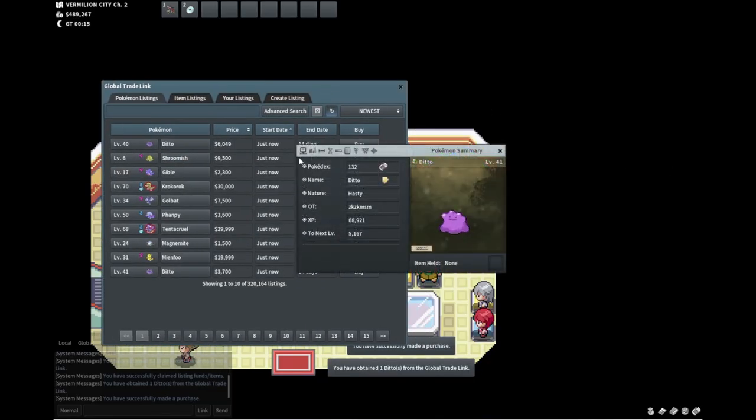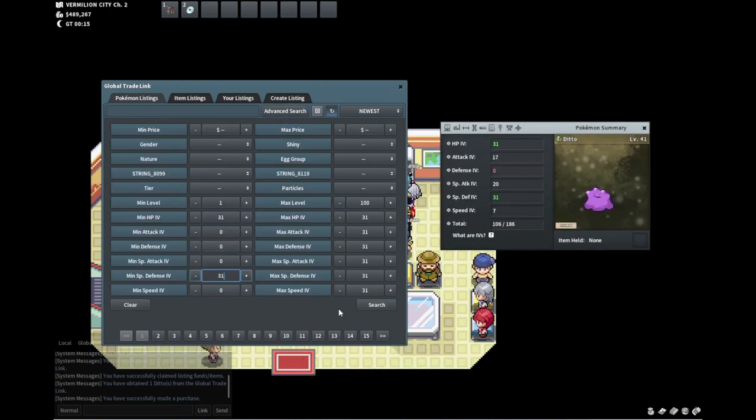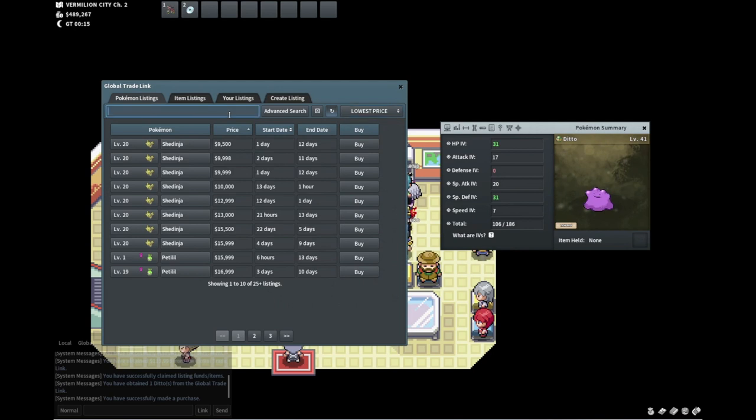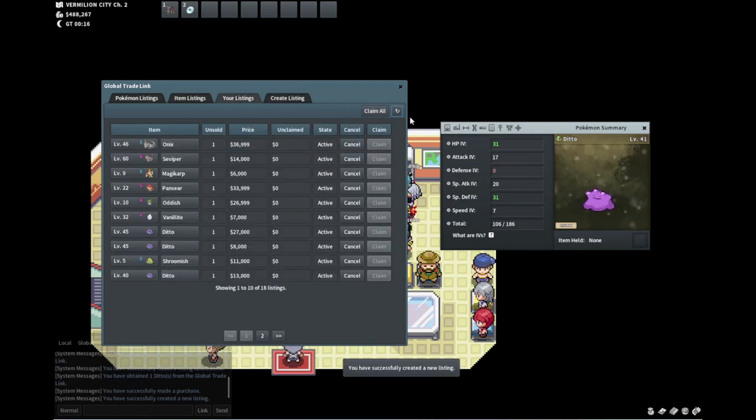I just got this Ditto for 8k and it should go for 46k. I'm going to be nice to the community though — this should put me over the 500k threshold and sell instantly.